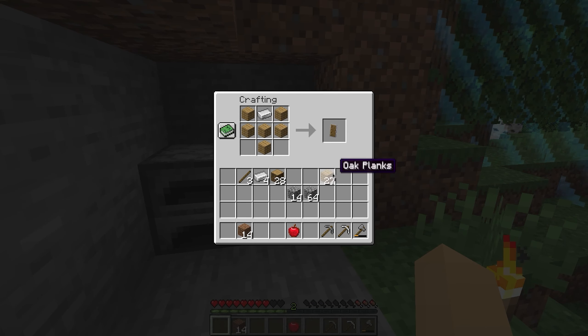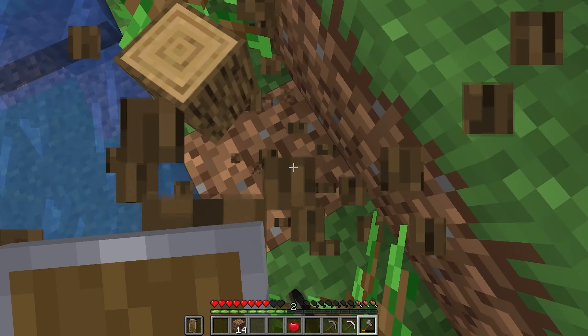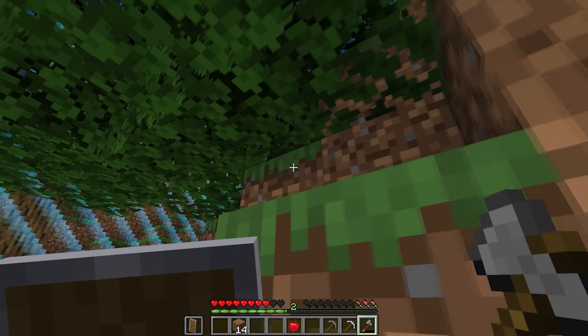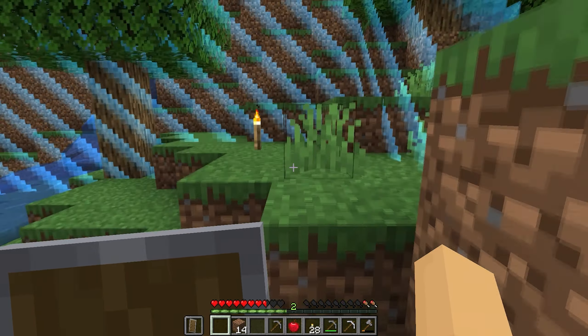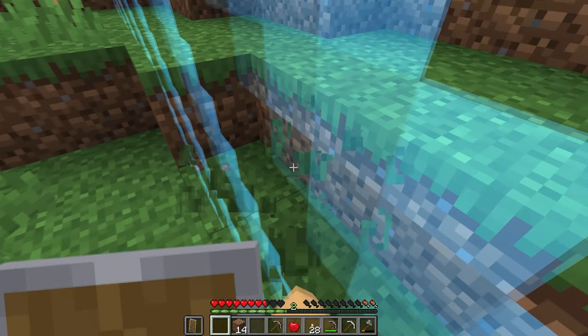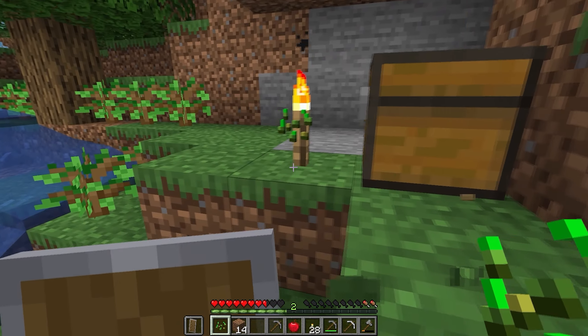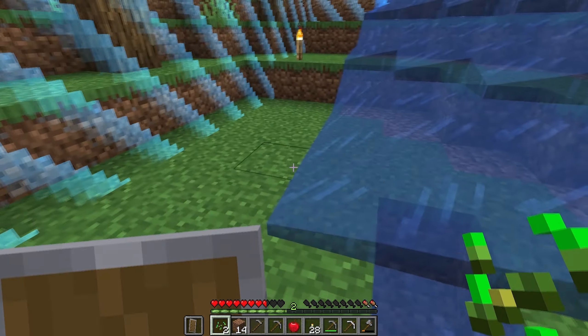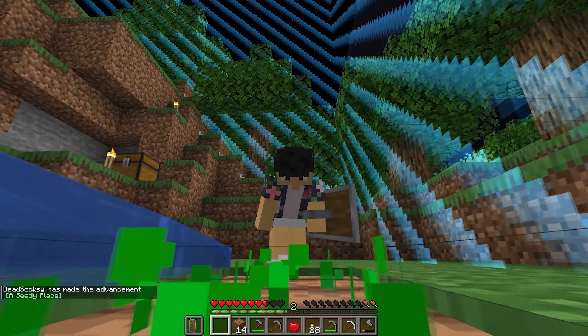I'm gonna make a shield. So the plan is to keep cutting down these trees, as many as I can, and just hope that I get some apples. And because that didn't work out, I'm going to look for some seeds. I have like a few more grass left. And because the Minecraft gods are smiling down on us, we have some water. This is one of the biggest advancements I've made so far — these little green things planted in the ground.